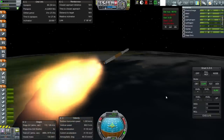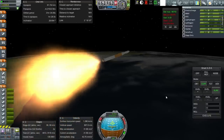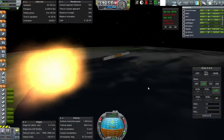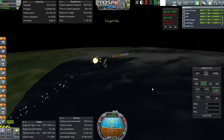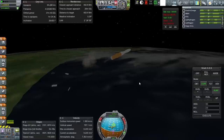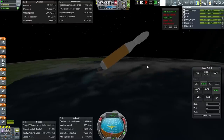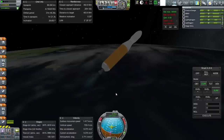Maybe gimbaling was off initially — or not. Okay, we don't have much control here now. Set — and ignition. That was a wild ride up, but anyway we have the delta V to get to orbit; that is not a problem.